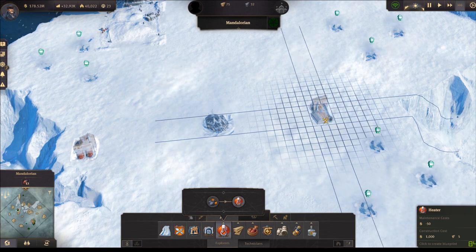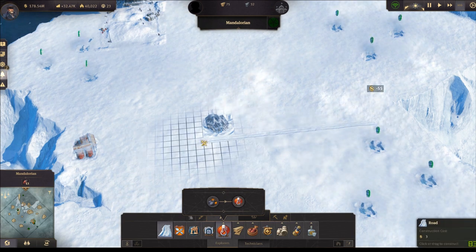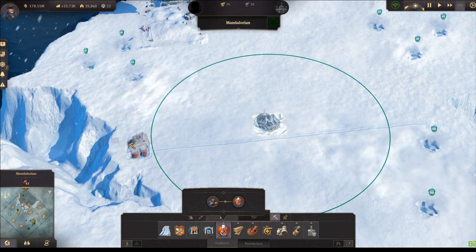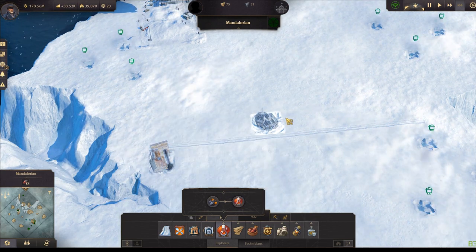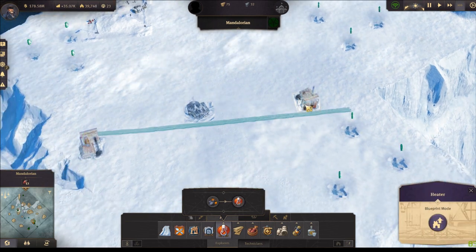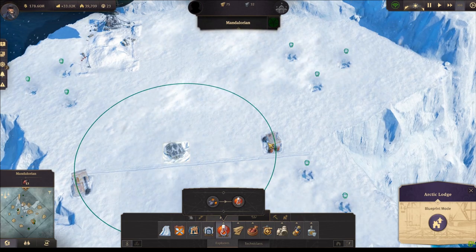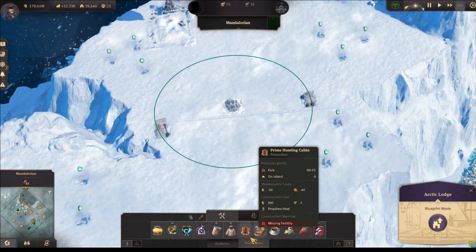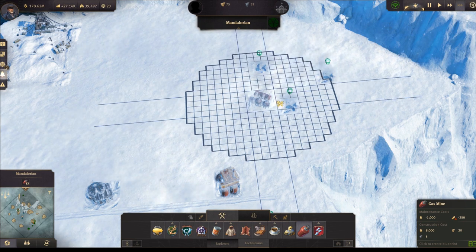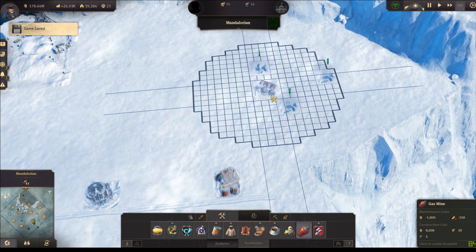I'm going to place the arctic lodge somewhere in between, and the heaters need to be a little bit closer. Let me just build the road - I can right mouse click to get the road really quickly. If I place it something like this, I need to move the heater. I'll delete this and place it somewhere here - now it should be in range. Then we go to the Technikans menu, find gas mine, and make sure it covers every deposit.